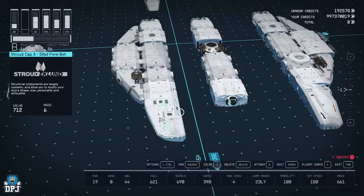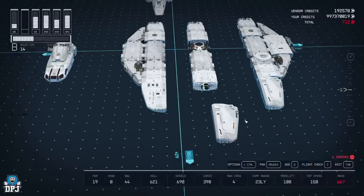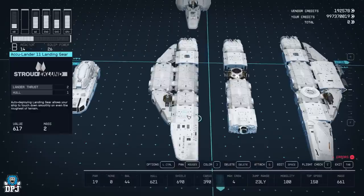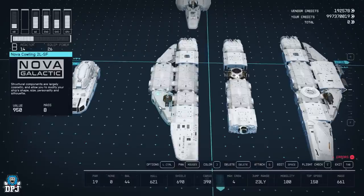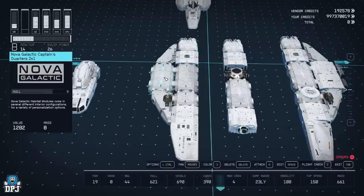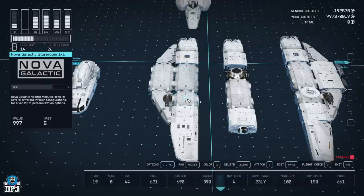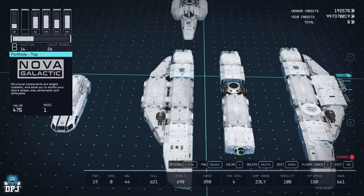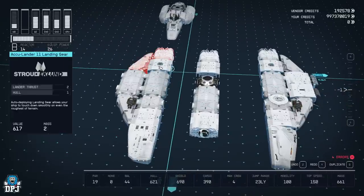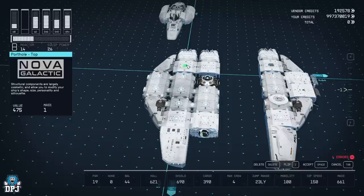For the other side it's pretty much the same thing but mirrored. We need the Stroud Cap A starboard — I don't think this is in the menus itself, so take the existing one, edit it, and flip it until you can click it into place. Then the Accu Landing Gear and Nova Cowling 2 LSF — just take those from the other side, edit them, and flip them over. We have the Nova Galactic Captain's Quarters 2x1 next to the Nova Galactic All-in-One Berth 2A. These are available — just go in and find them. Then a Nova Galactic Storeroom 1x1, another Accu Landing Gear, a Porthole on top, and another White Dwarf engine. This is the base section — hold Ctrl on PC or use the controller to select everything and move it into position.